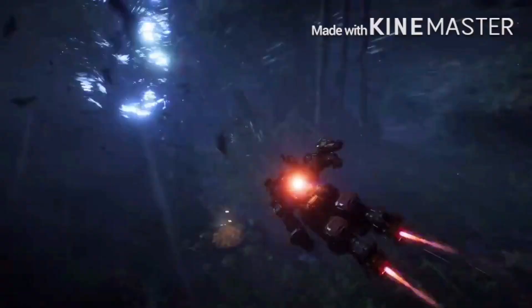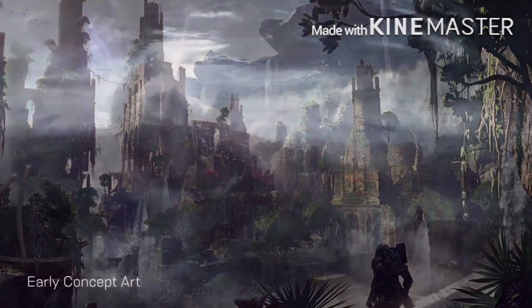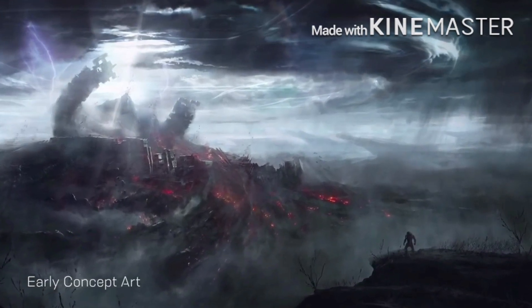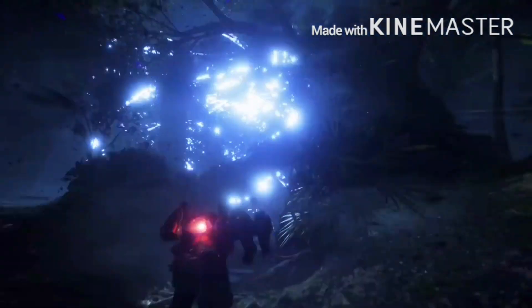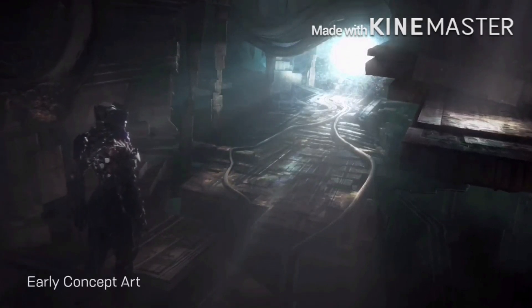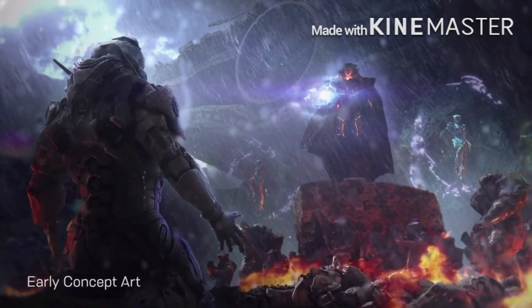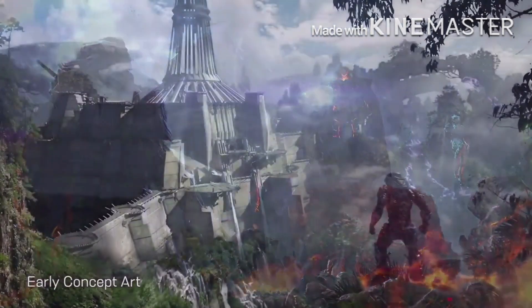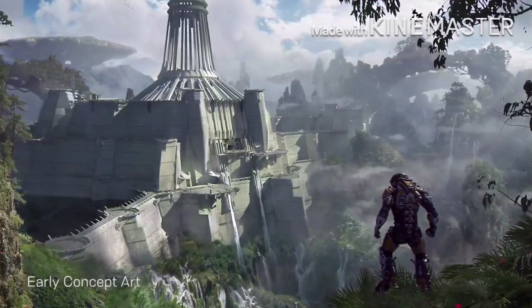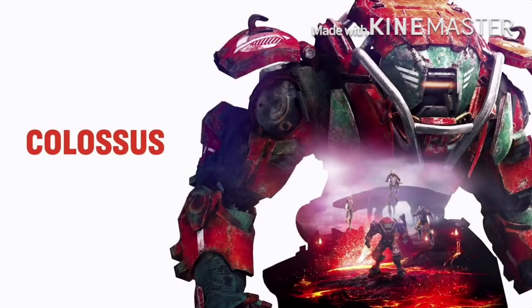Fort Tarsis is your main base of operations — think the Tower in Destiny. It's where you go to pick up missions, learn about characters, and talk with multiple NPCs. Importantly, Fort Tarsis is not a shared experience with your friends. When you're on Fort Tarsis, you are there by yourself experiencing your own personal story. Whatever happens in your story means your Fort Tarsis may look completely different than your friend's, because everything that happens to you in game and in the story affects your character and your instance personally.